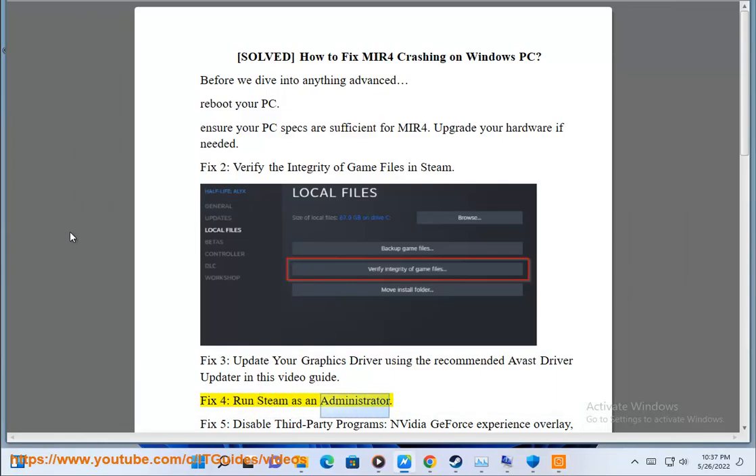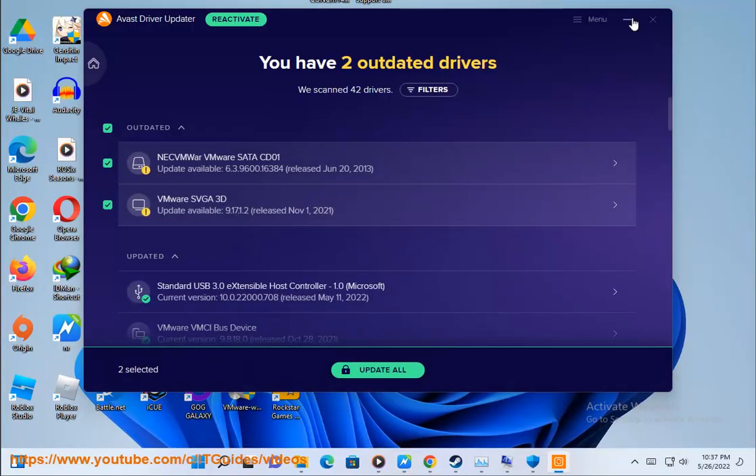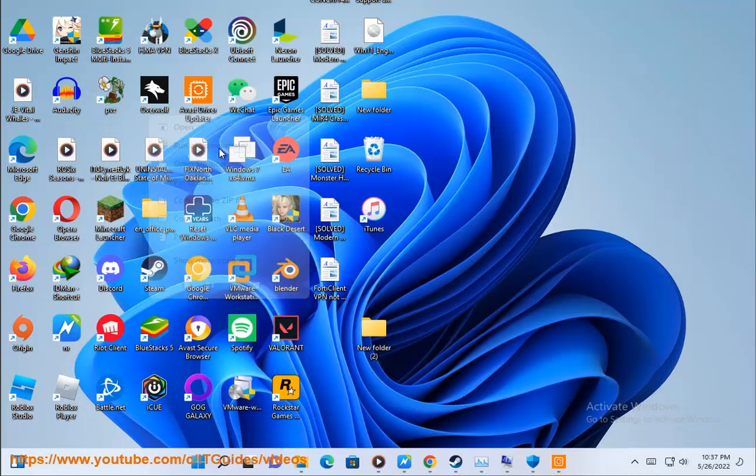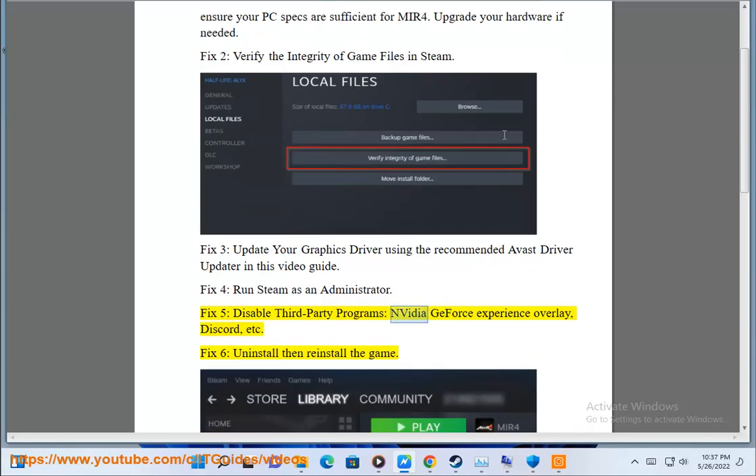Fix 4: Run Steam as an administrator. Fix 5: Disable third-party programs such as Nvidia GeForce Experience Overlay, Discord, etc.